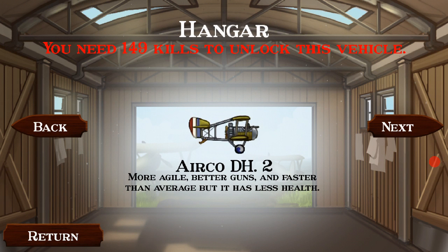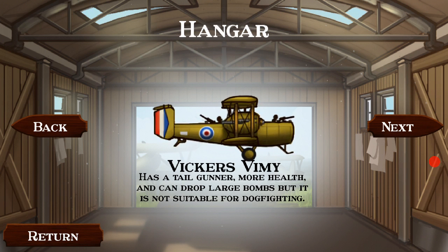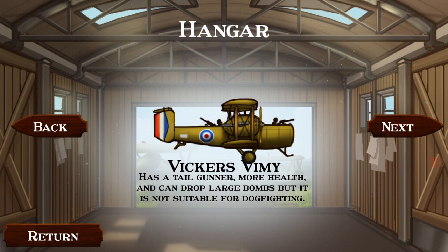The AeroCo needs 149 kills to unlock. We have the Breguet-14 — now this is the stuff you gotta buy. It's pretty cheap, 149. The Breguet-14 has more health and can drop small bombs, but it's a bit slower and less agile than average. I don't know if it's like a fighter-bomber or dive bomber where you could still fight but it's better at just dive bombing. We also have the Vickers Vimy — it has tail gunners, more health, and can drop large bombs, but it's not suitable for dogfighting. It's a really good bomber, especially in groups.